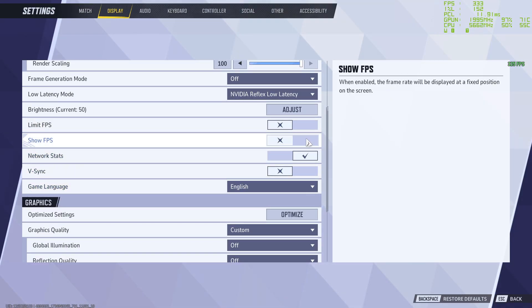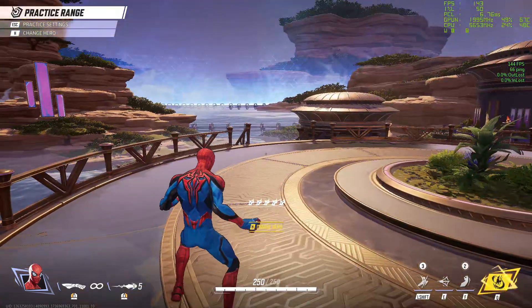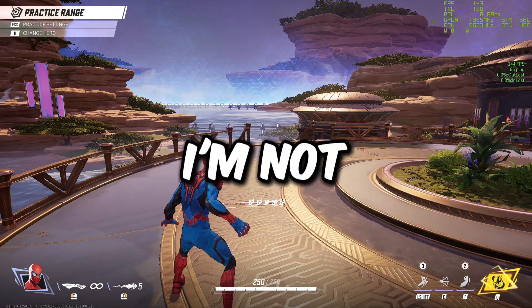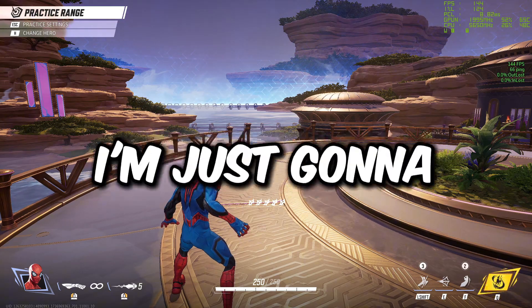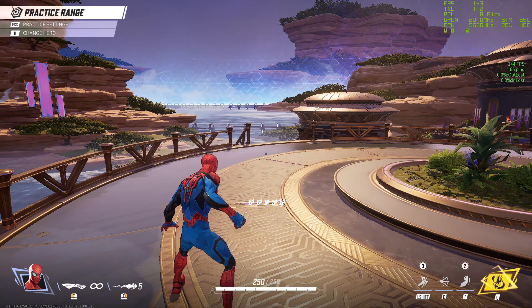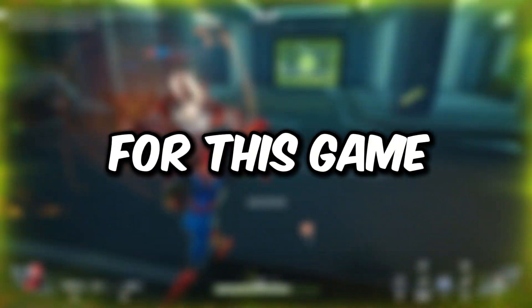Once you've overclocked, make sure you limit your FPS to whatever you can get stably across most maps — or just your monitor's refresh rate if you're well above it. For this setup that's 144 FPS, with no anti-aliasing or super sampling — just Off, playing at native resolution.